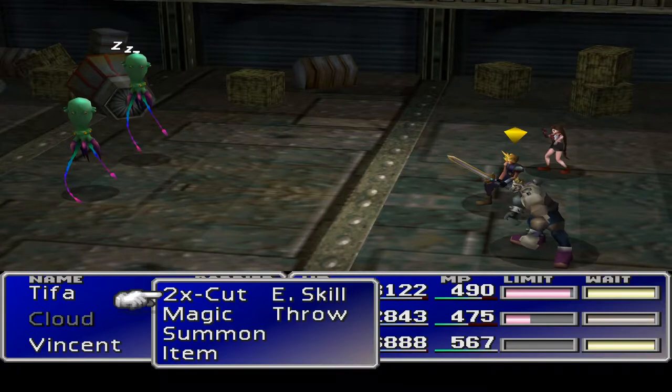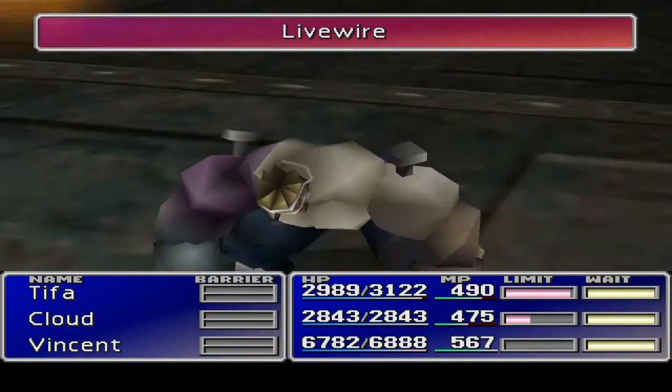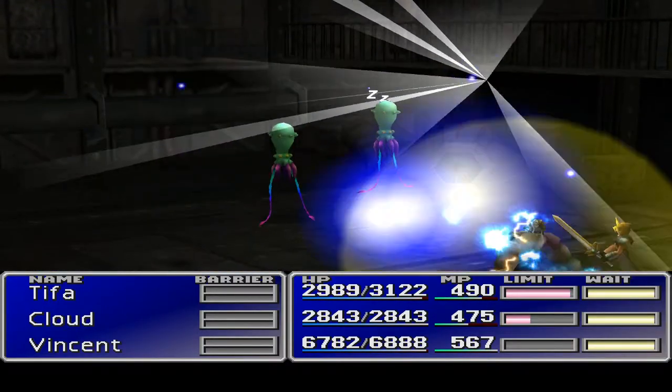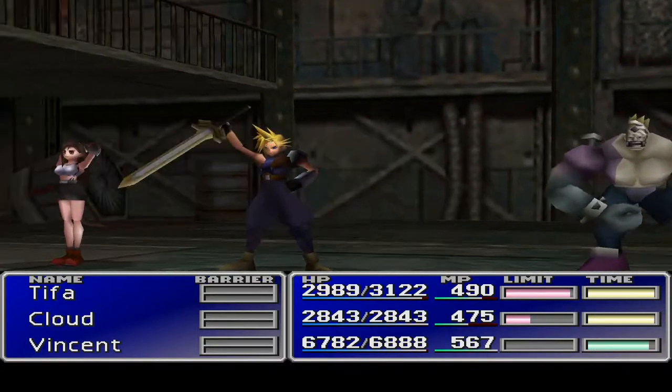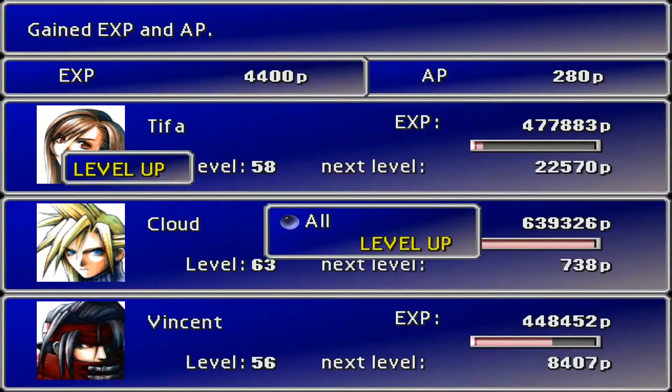Cloud, just Ultimate them all — use something very similar to that, a much more powerful one — that's what we want there. Vincent could finish it off for us. Oh, they're all levelled up, nice!